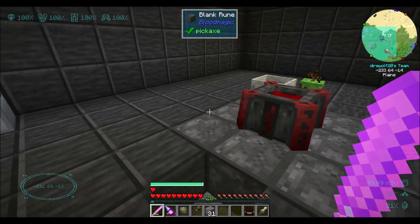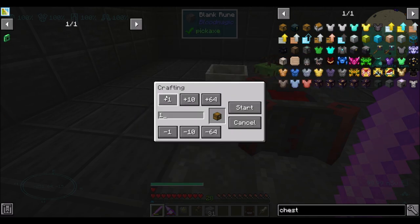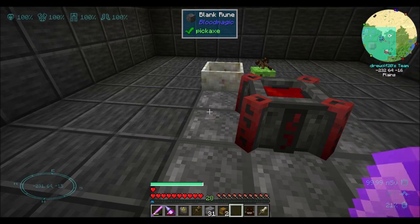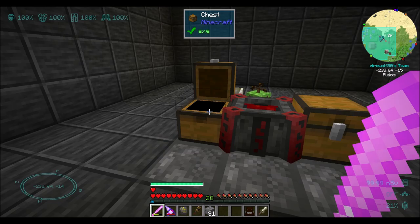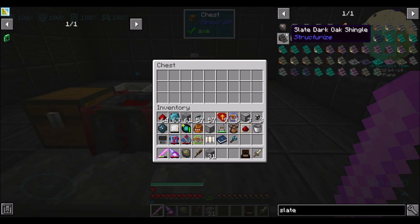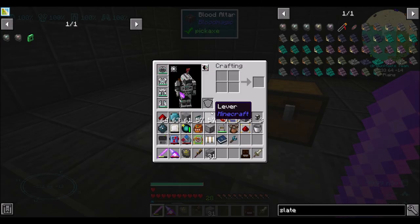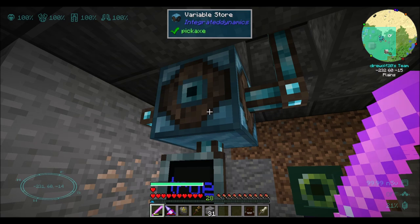Let's go back to the thing I had planned to do this episode, and that was to have a couple chests available here to do something cool. What I'd like to have is an input chest and an output chest — stone goes in and this fills up with some number of slates that I want to have: blank, reinforced, eventually more. We want to do that using modular routers and integrated dynamics to handle a little bit of logic.